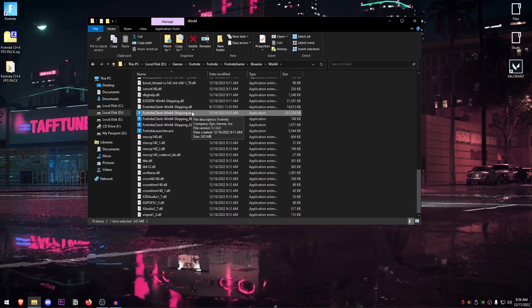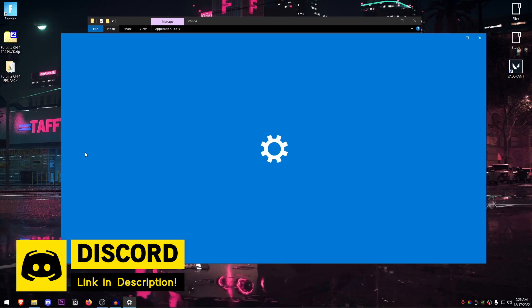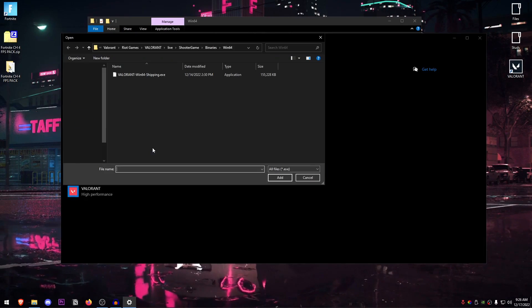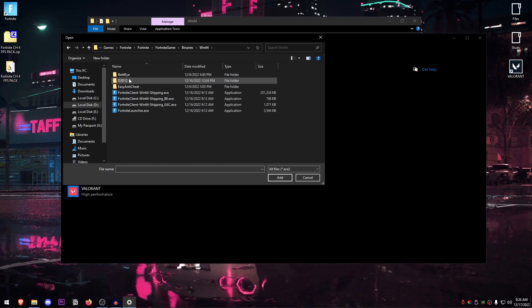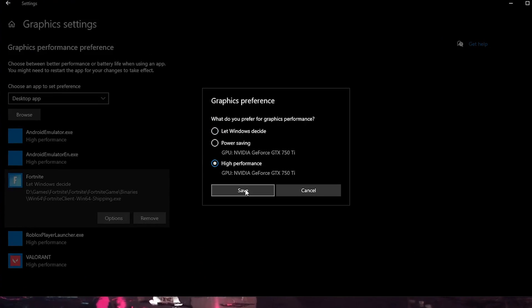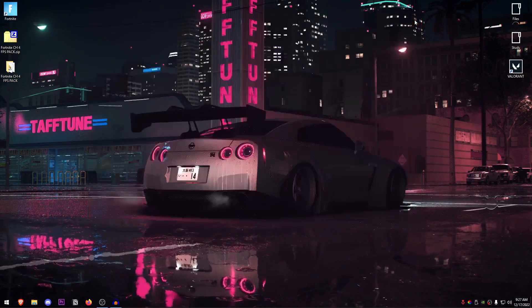We're also going to be adding this executable to the Windows graphics settings. If you already have it there, remove it and add it back. Open your Start menu, search for Graphics, and click on Graphics Settings. Click on Fortnite and click Remove. Then select Desktop App, click Browse, go into the drive where Fortnite is installed, go to FortniteGame > Binaries > Win64, select the top executable, hit Add. Then click Options, set it to High Performance, and hit Save. The reason we do this is because if the executable path changes during an update, it might not actually be performing the work.